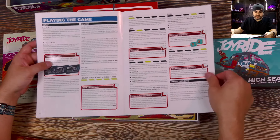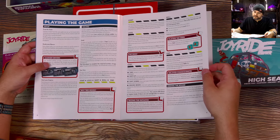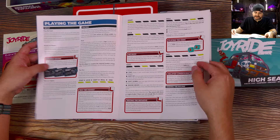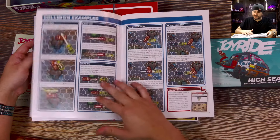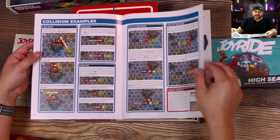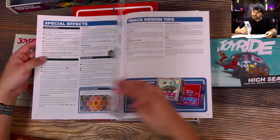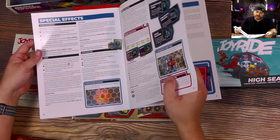We got initiative setup on page six. Looks like we have - those are just the steps of the turn. Five steps to a turn. They go through each one of these, give you some examples and some special effects. Some variants on page 14. So yeah, we already know how to play.